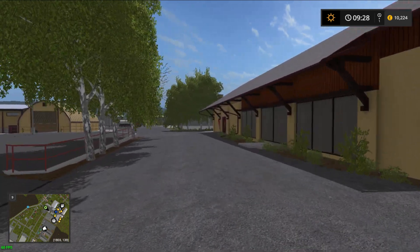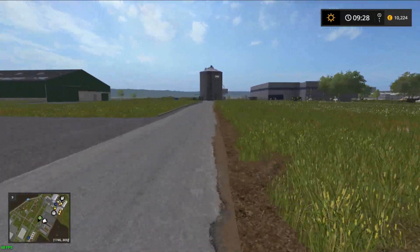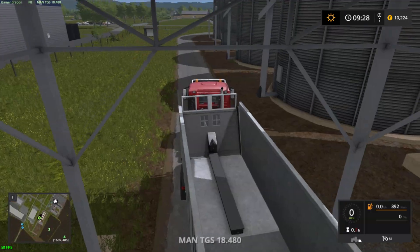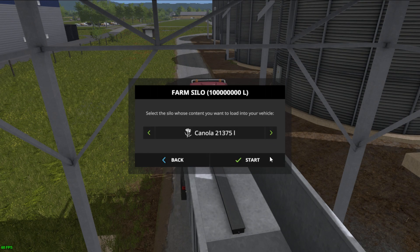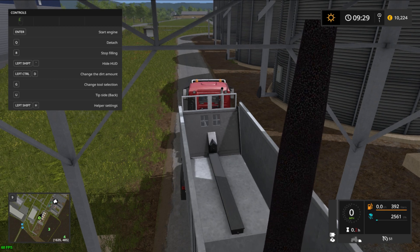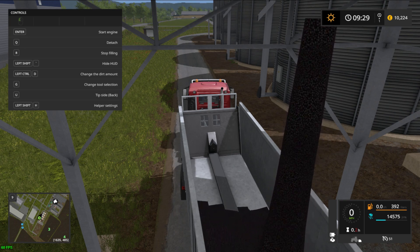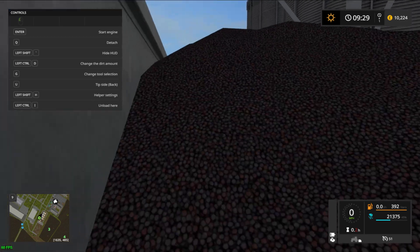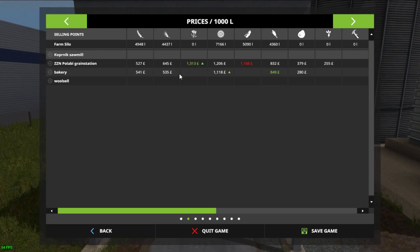What we are going to do is we're going to sell the canola that we harvested off that field, and the canola that's in the silo as well. It's not going to bring us in a huge amount, I don't think. But it's a start. And we need to sell it at ZZN Grain Station.